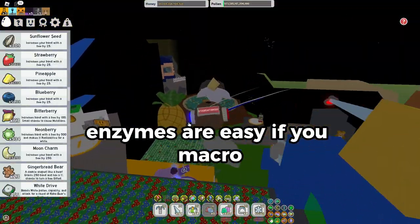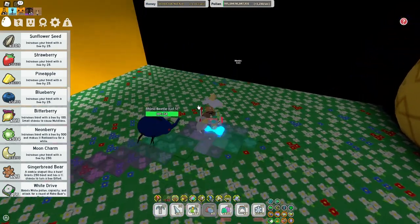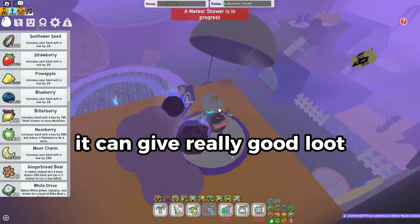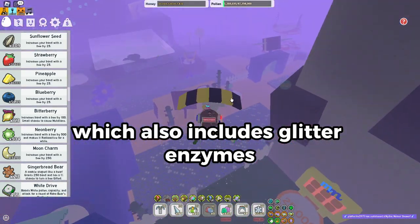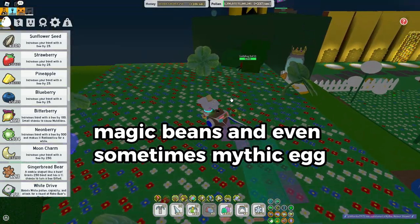Enzymes are easy — if you macro, just go to pineapple field and in less than a few days you are done. Things that can also help a lot are mythic meteor showers. They can give really good loot which includes glitter, enzymes, magic beans, and even sometimes a mythic egg.